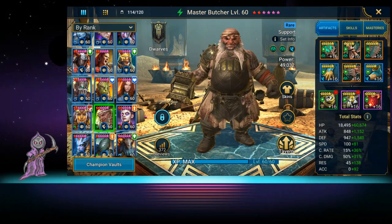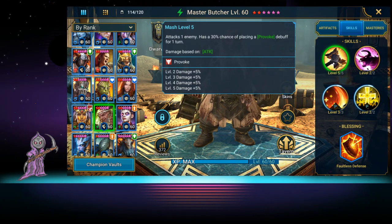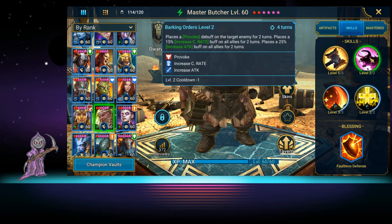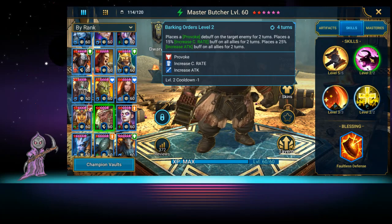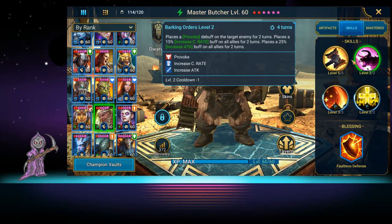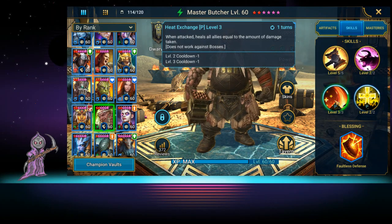Let's look at all his skills. He has an A1 that puts a 30% chance of placing a provoke debuff for one turn — very good for an A1, because you can just constantly provoke, especially if he has counter attack. Number two, he places a provoke debuff on the target enemy for two turns, and that's basically 100%. He also places a 15% increase crit rate buff on all allies and an increase attack buff. I wish it was defense, but it is what it is.